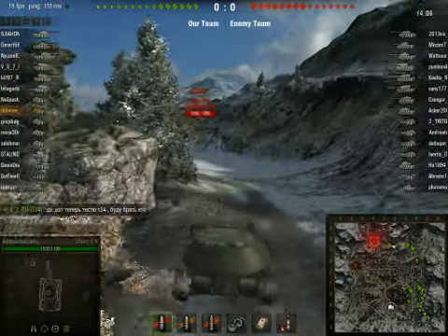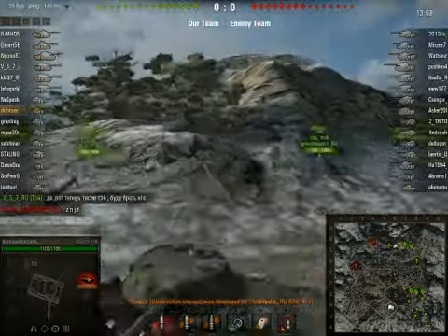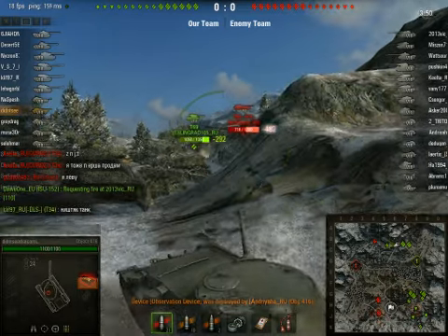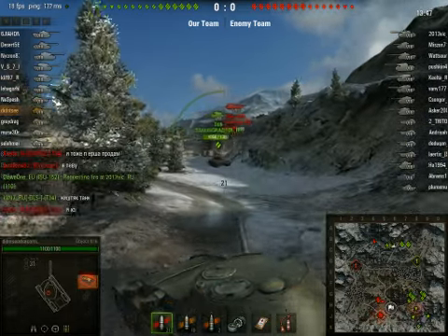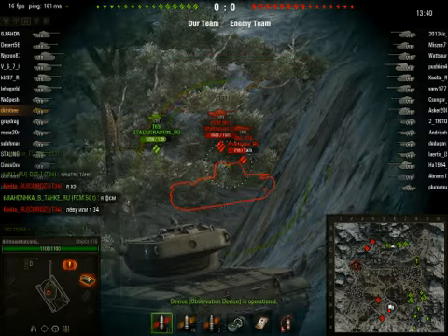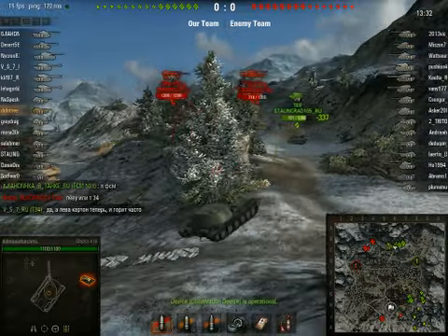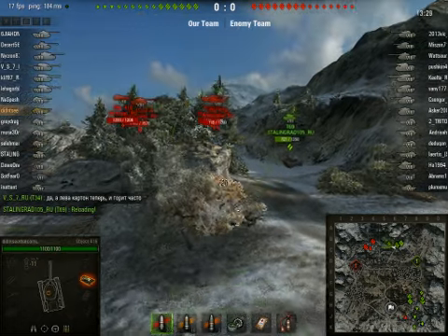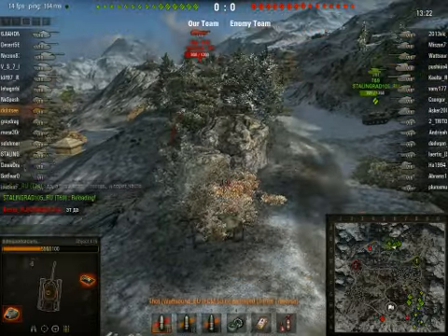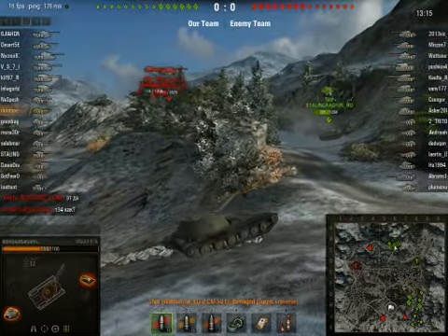Wow, this thing looks pretty mobile and fast, I like it. Wow, that was a nice shot — except 1020 damage. Where did that hit? This turret weak point is pretty small, interesting. T-69 here blasting away at this Object 416. 50 FCM there. I've bounced quite a bunch of shots here with this thing. Let's see if I can't side scrape.